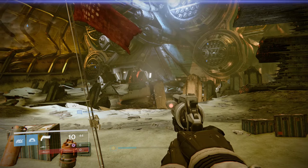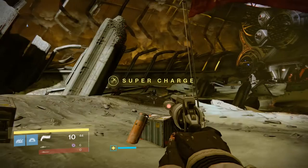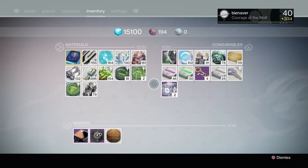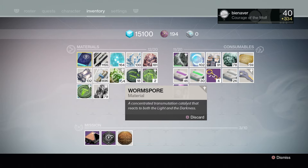Hi and welcome guardians. Today I'm gonna be showing you a method to farm worm spore and helium flakes. As you can see, I'm on the Dreadnought. If you are watching this video, you're probably wondering what is the fastest way to do this. I'm gonna show you my method and what I think is the fastest and best way to farm these materials. First off, worm spore is like any other material like spirit bloom.